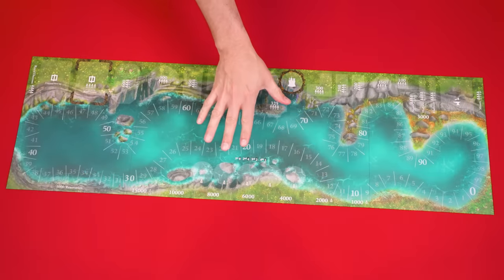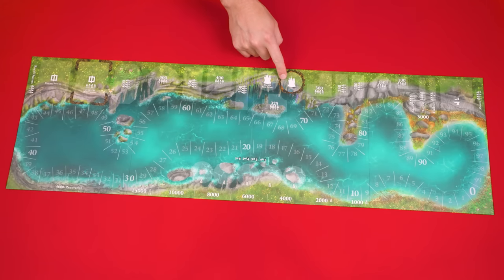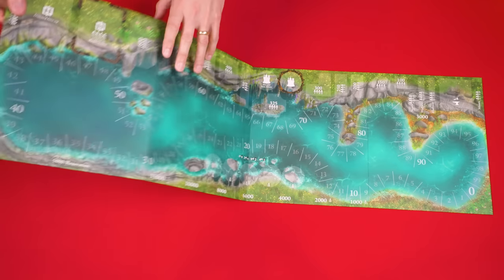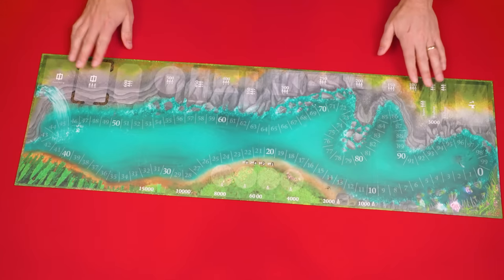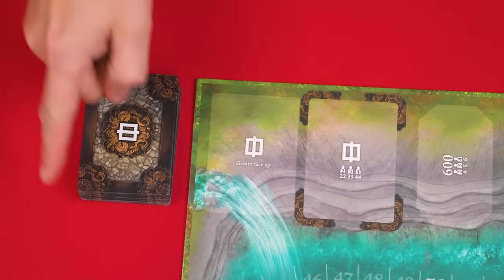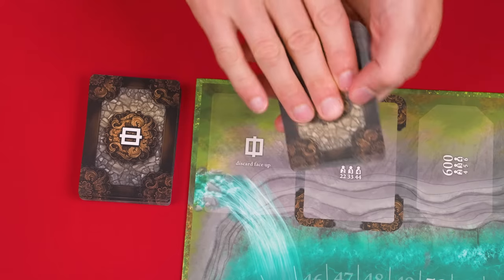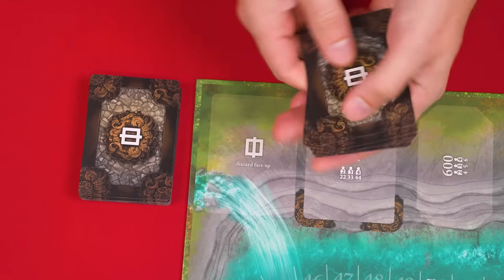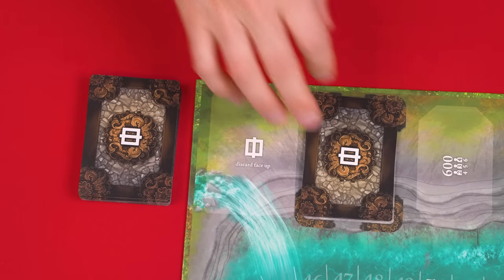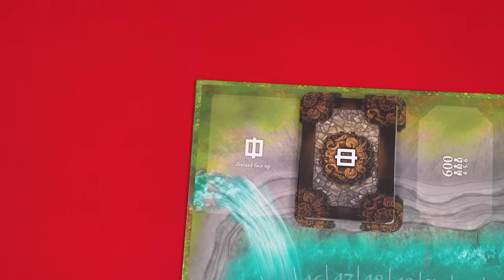To set up, place this double-sided scoreboard in the play area. The side showing the rain castle is only used if you're playing with the expansions. For the standard game we play with this side face up. The cards with this back are the room cards — shuffle and then deal 11 per player into a face-down deck. We'll assume two players, so we deal 22 cards and return the rest to the box.